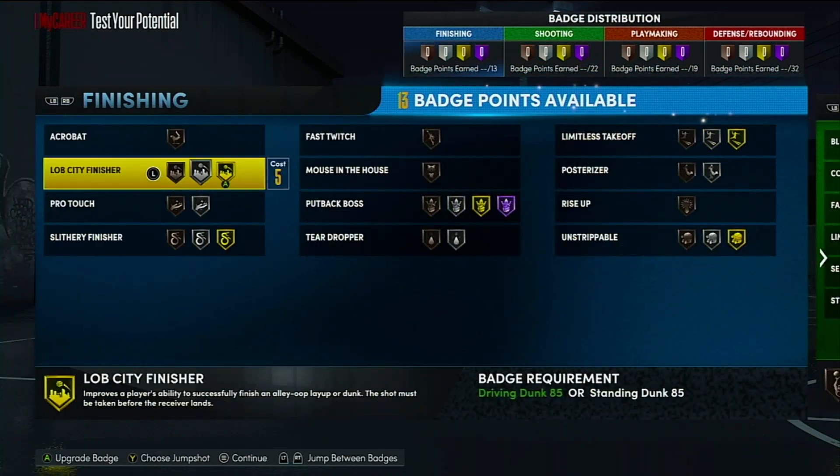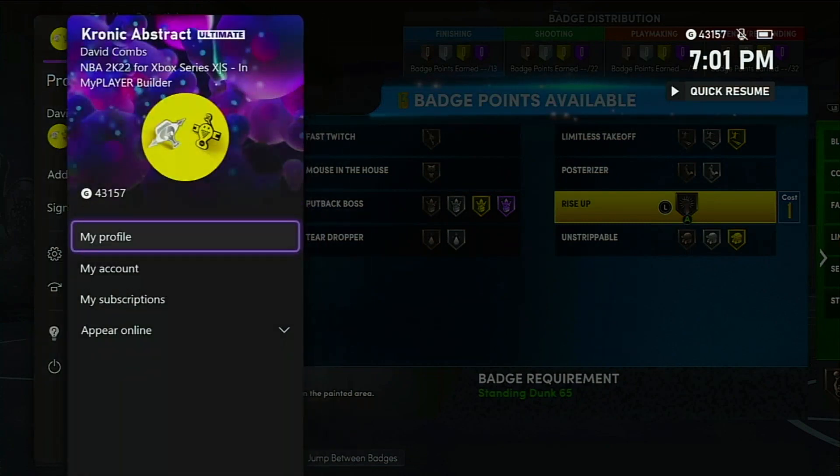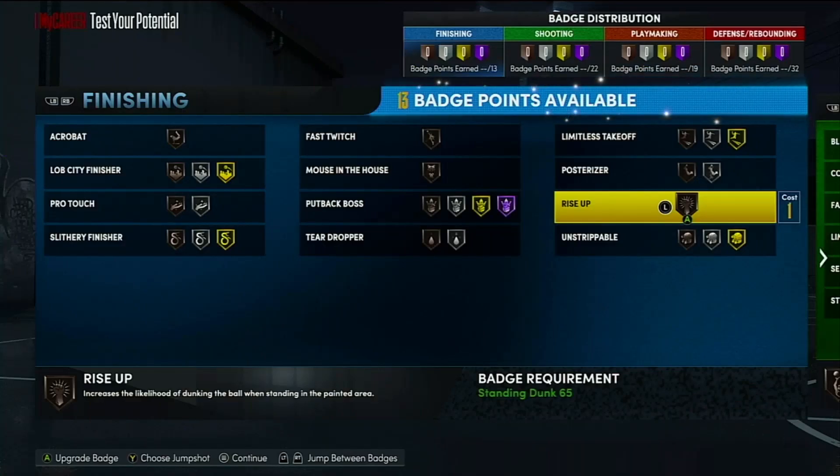I'm not saying this is the perfect build, but if it's something you want to make, you can definitely do it. I made mine a little different, but these are the changes I would make going back. That's going to do it for the video - hopefully y'all enjoyed it. Leave a like if this helps. I shoot almost 60% on the park and about 55% in the rec with this build - no cap. Look me up on Xbox, my gamertag is on screen. I'll catch y'all in the next one, peace.